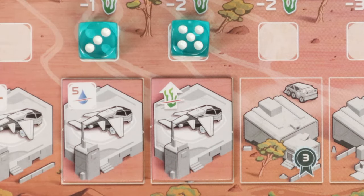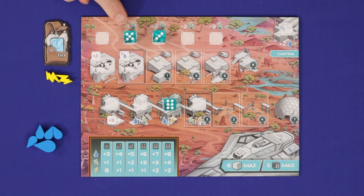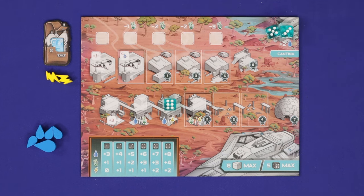This icon cancels the algae cost of sending the die, not the cost of the action. If on your turn you can't afford the cost to send the die or you don't want to take the action anymore, that die and any others which follow it are moved to the cantina and you gain two water for each of those dice.